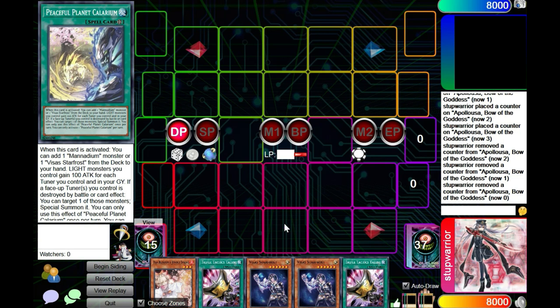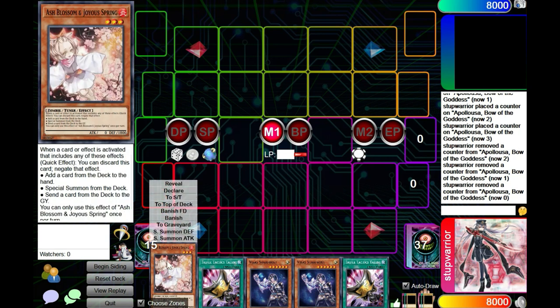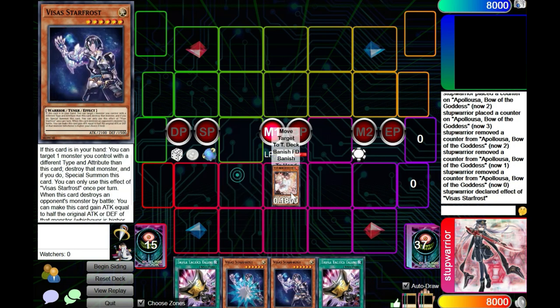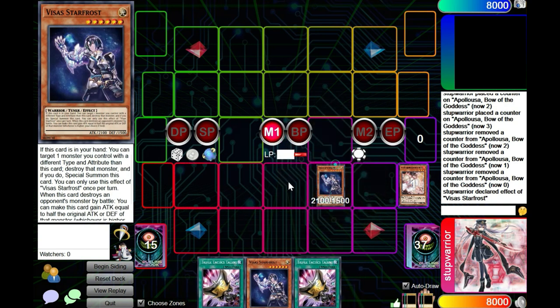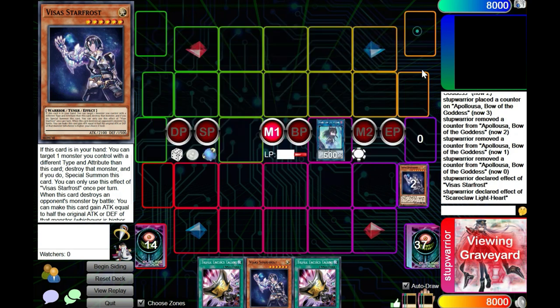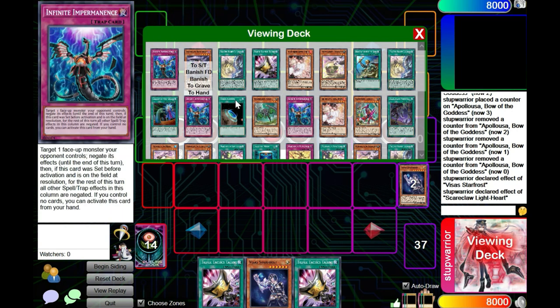I'm thinking I'll probably take Cerberus out, I feel like it's not necessary. Okay this is a hand — all right, all right. We're going to do full board with Ash and Visas. I hate to do this but we are normal summoning Ash, go Vices, target the Ash, send to grave, special, link. This hand is subpar in my opinion — the double Talents is not great, but sometimes you get hands like this.